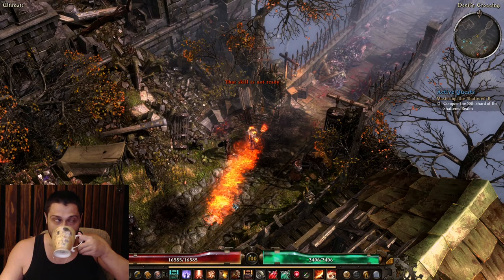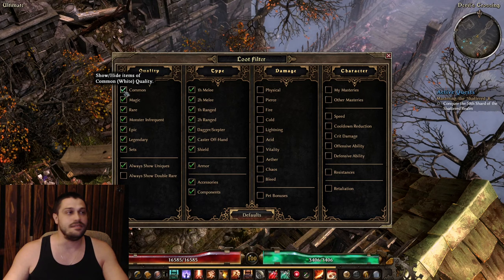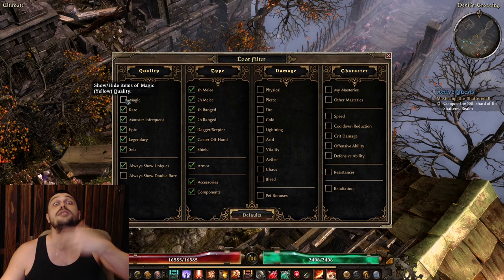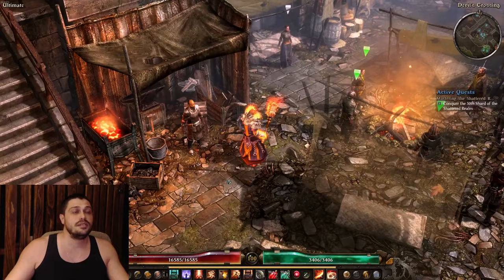Loot filter is on the bottom left - you can just press O and the loot filter will open. Here's how to apply it: at level 5 or 10, exclude common items; at level 20-30, exclude magic items; at level 80, exclude rare items. Apply these settings as you level up and all items worth collecting will be shown on the map.